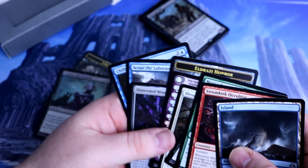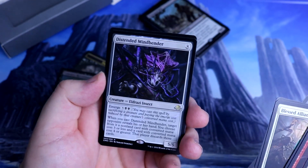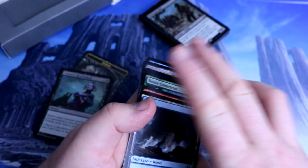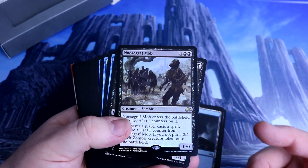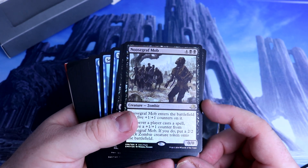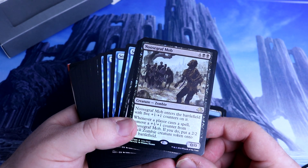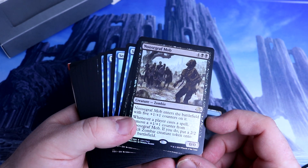Got a couple of nice cards here. I do like getting the Blessed Alliance. Distended Mindbender is definitely a fun card — it was used in standard a little bit. But we'll be able to make use of all these cards. Just want to say thanks again to Team Orcs Head Magic for this great prize giveaway — absolutely brilliant. Don't forget, go and subscribe to them. And if you're new to us, go and hit the subscribe button there. I'll be doing a giveaway when I get to 3,000 subs, which hopefully will be happening very, very soon. You have to be a subscriber to win, so press that button. Anyway guys, take care and I'll see you on the next video.